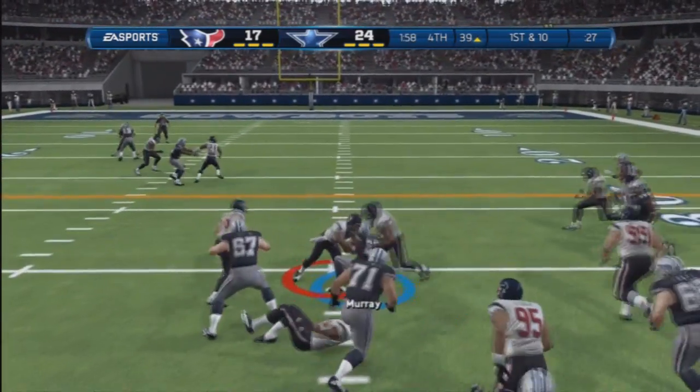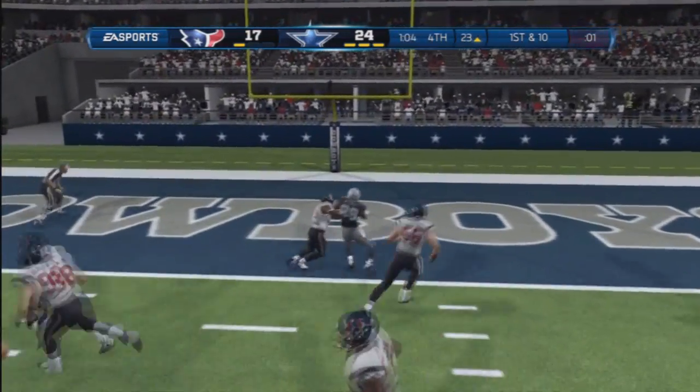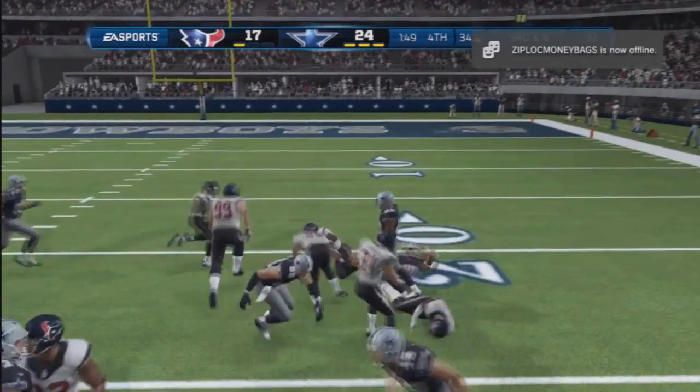I'm just trying to run the ball — I like to zigzag across the field, wiggle my player all over the place, so it makes it hard for you to tackle. As you can see here, this is the halfback draw of death. This is how you defeat somebody with a halfback draw.